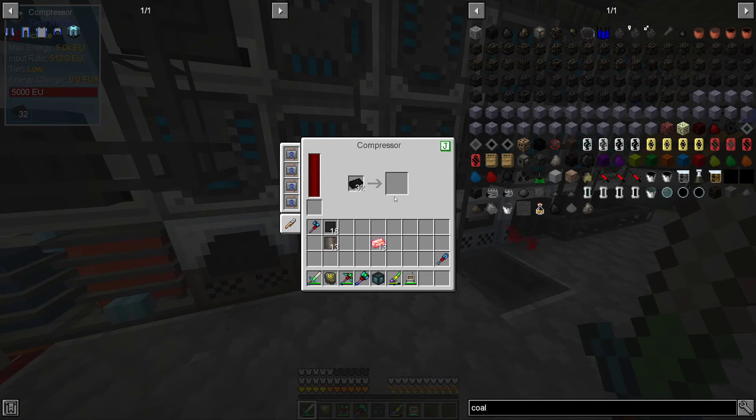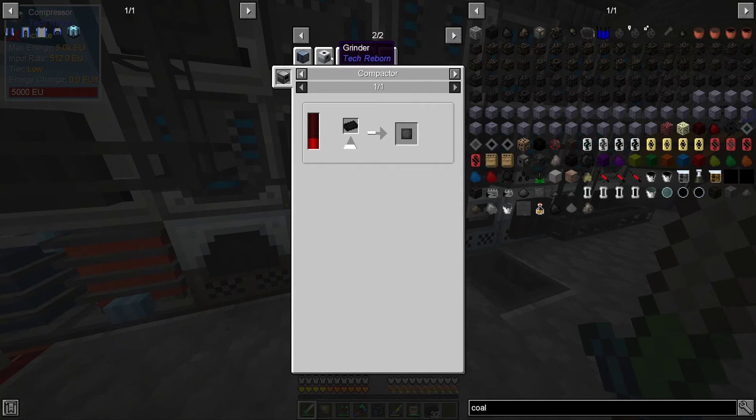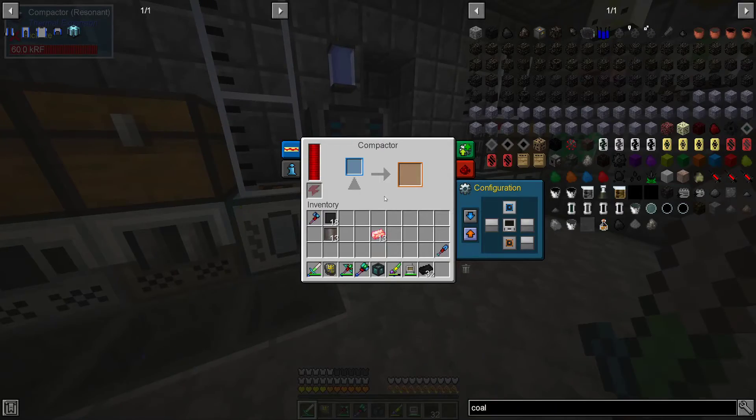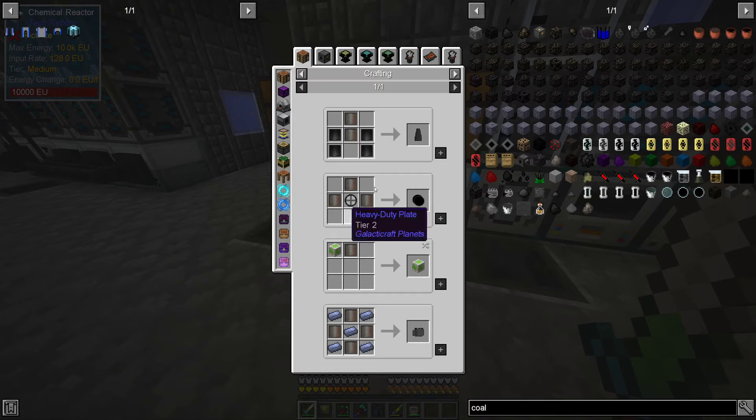I need to pop these in somewhere — metal press. That's another thing I'm kind of annoyed about. Okay, we can pop it in over here as well, so that's fine — it's a compactor. Let's make the carbon plates that we need; we really just need 13 of them.